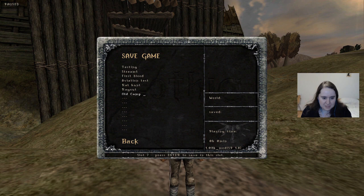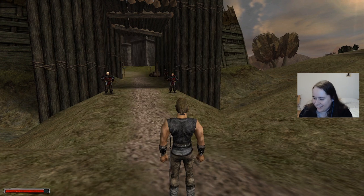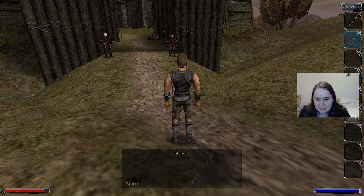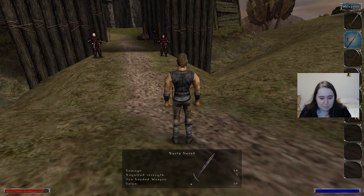We're just gonna save at the old camp entrance before I say something to somebody else that I will later regret. I don't know, I haven't found any other weapons yet. What you see in my inventory is what I found - two pickaxes, a club, some arrows which I can't use because I don't have a bow, and an old sword and a rusty sword. I'm sure there will be new swords at some point.